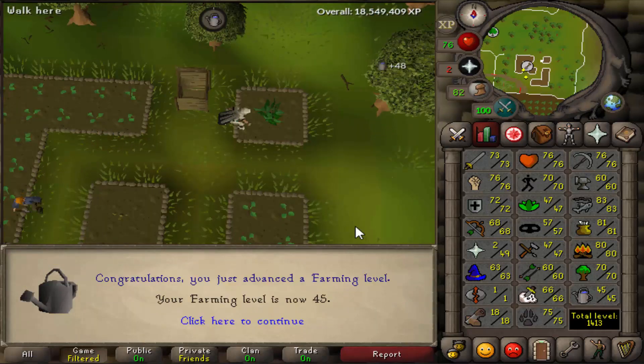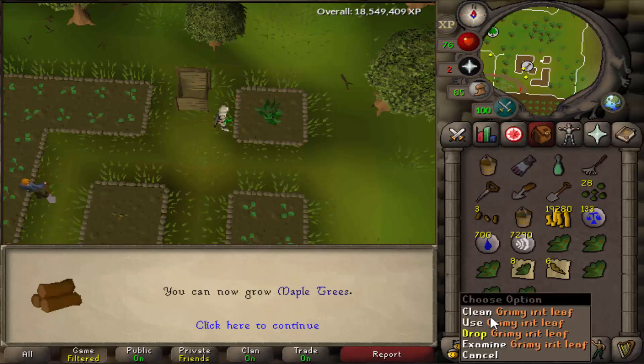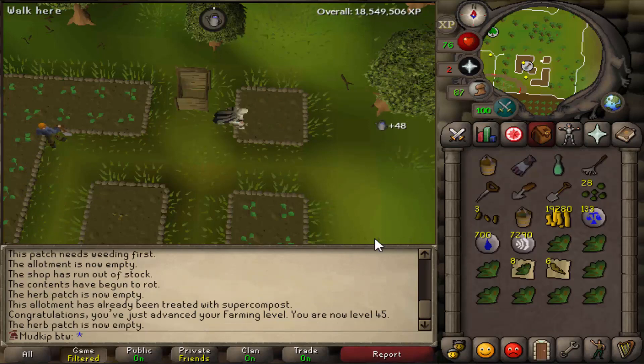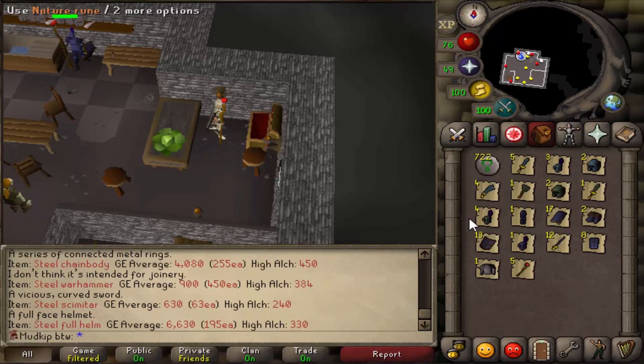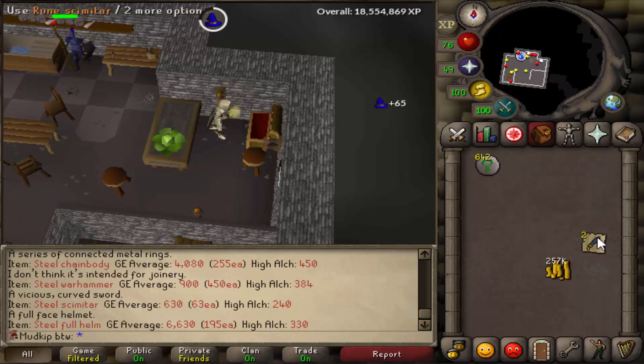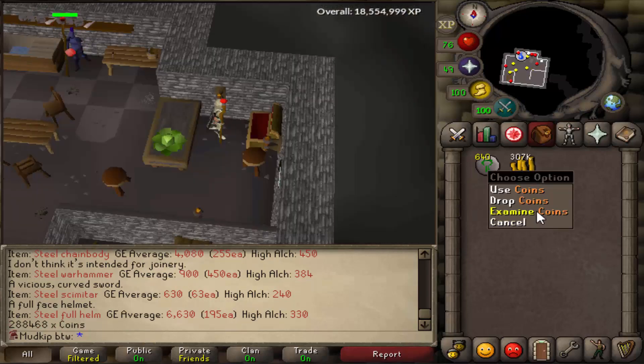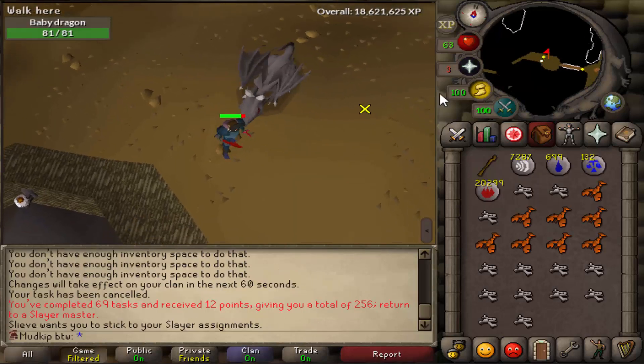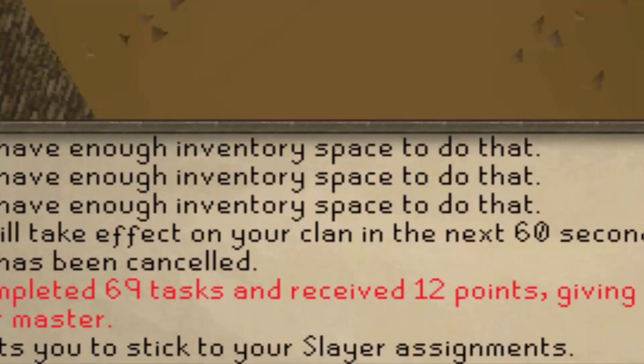Speaking of farm runs, I've really been trying to kick myself to do more farm runs because it's one of those things you don't want to do, but once you start it's not so bad, especially once it becomes a habit. As a hardcore Iron Man, farming is a very important skill to get certain supplies from, so it definitely needs to get up. The cash stack has been looking pretty light recently so I did some bank cleaning and alched a bunch of Slayer drops - and we now have over a 300k stack, which is the most cash we've had on this account yet. We're back on the Slayer grind now and just hit a huge milestone: 69 tasks.